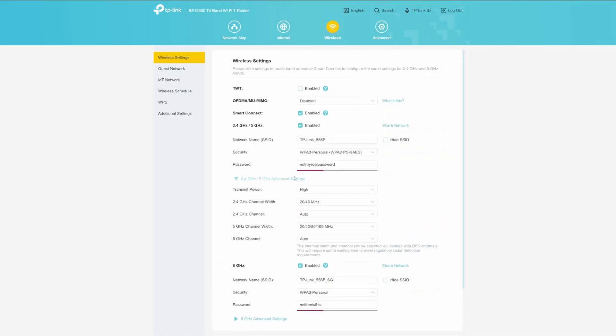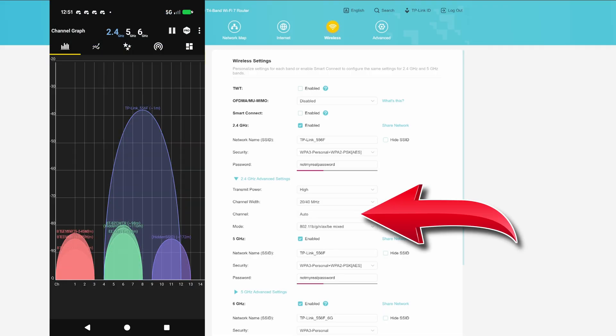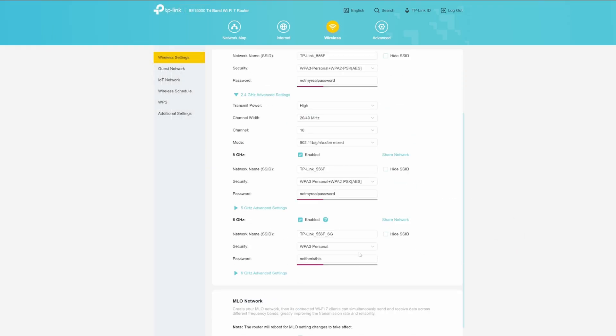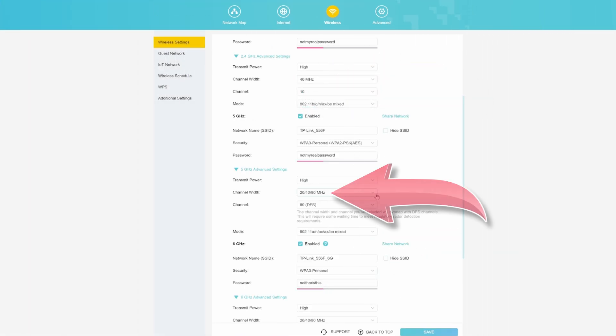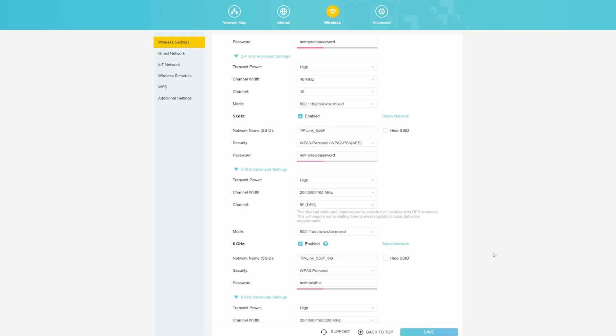For Wi-Fi channels, TP-Link has a built-in smart connect mode that's supposed to pick the most uncongested channels for each separate frequency. Basically it's useless — it just picks the same channels regardless of congestion. I live on a small housing estate absolutely brimming with different Wi-Fi networks, so I used a Wi-Fi frequency analyser on my phone to find the most uncongested channel for each frequency, then manually set it. Also check that the channel width is set to its maximum: 40 MHz for 2.4 GHz, 160 MHz for 5 GHz, and 320 MHz for 6 GHz on a Wi-Fi 7 router.